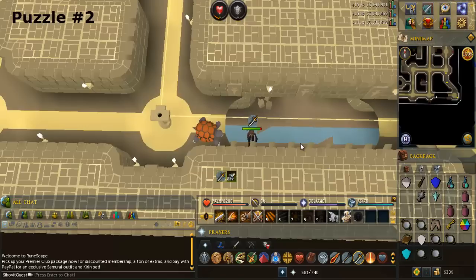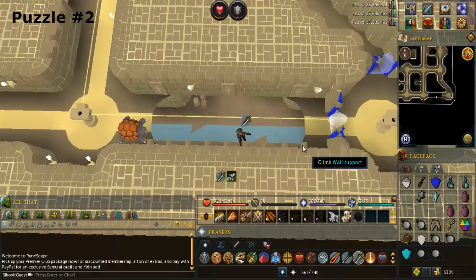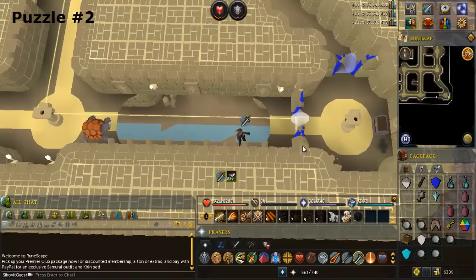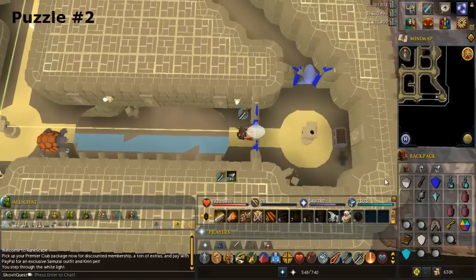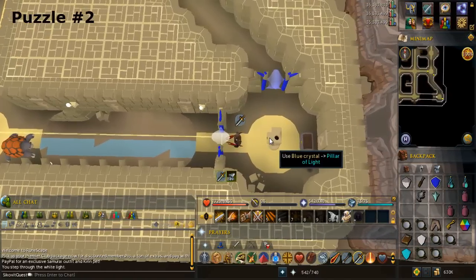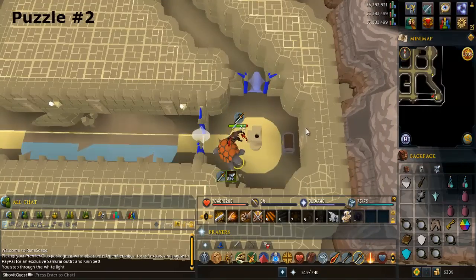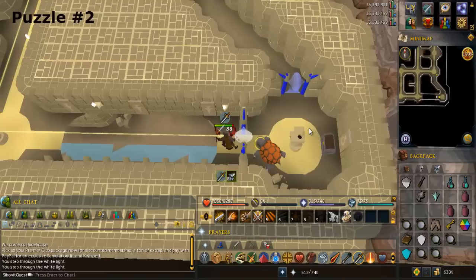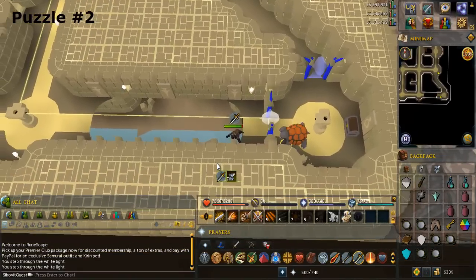Climb across the wall again. Pass through the light door again and use the blue crystal on the pillar. Pass through the light door again and climb back across. It's okay if you fall — just come back to this area. The point is getting back to the other side.